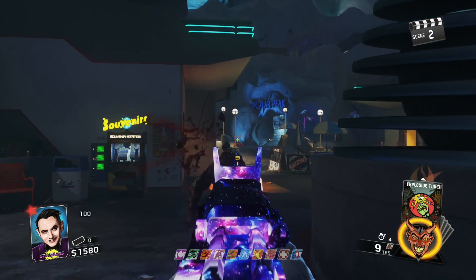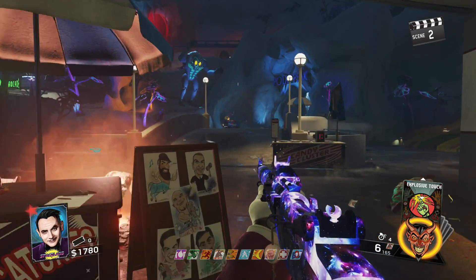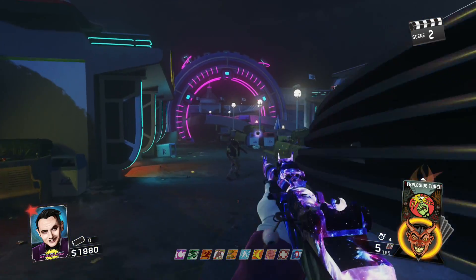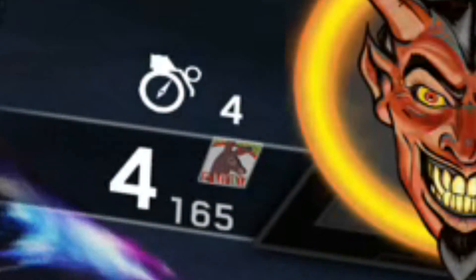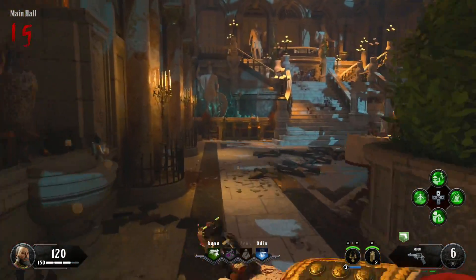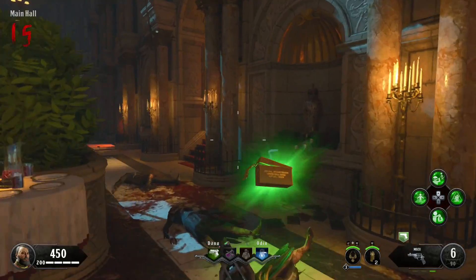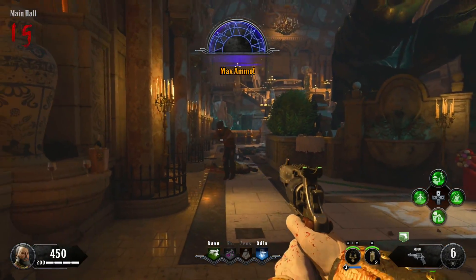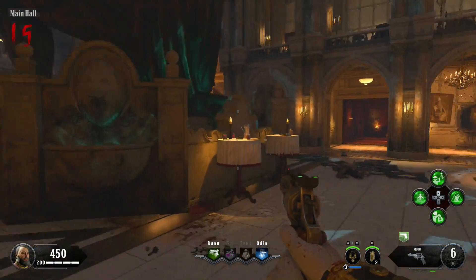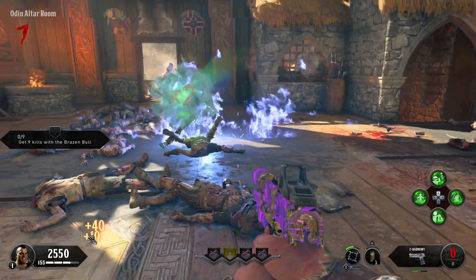Coming in at the number nine spot is Mule Kick and the ability to tell which weapon is your Mule Kick weapon. This first came from Infinite Warfare Zombies as Mule Munchies. When you pulled out your third Mule Kick weapon, there would be a small icon of Mule Munchies next to the ammo count. Treyarch brought that over into Black Ops 4 — whenever you're on your Mule Kick weapon it will show the Black Ops 1 classic Mule Kick logo on screen, which is a great quality of life feature.